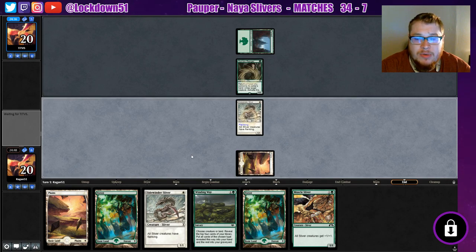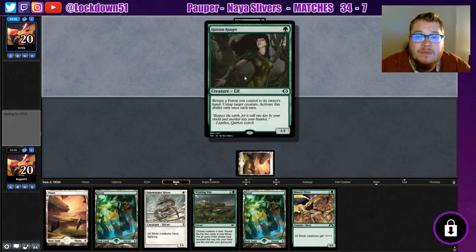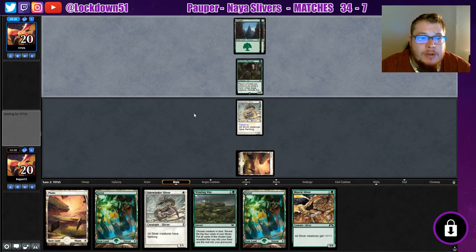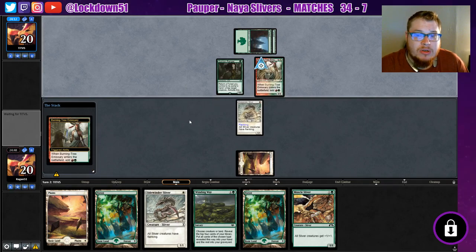Let's pass it back and see how much they can do here, which will probably be a lot. Love this version of Kirion Ranger — really good, really nice. I think this is the MTGO version. Really cool though. Just passing through the turn here because they have stuff they can do — a Burning Tree.